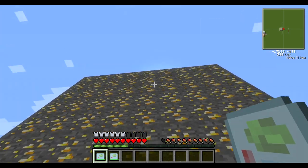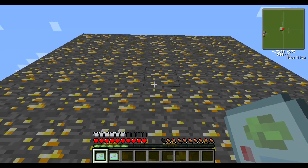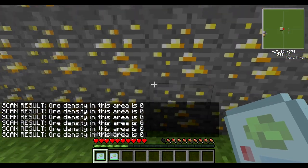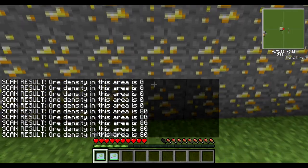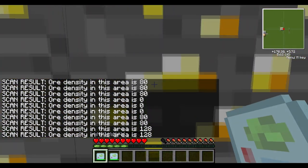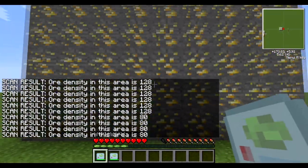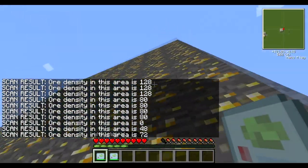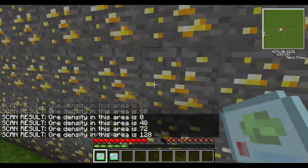So let's right-click on this giant block of gold ore with the OD scanner. It's very much directional, so whatever way you're facing it'll just scan that specific area. So if I'm looking up it's just scanning as a 5x5 not including most of that ore below.